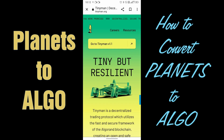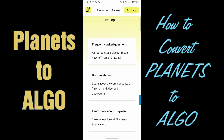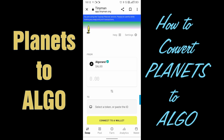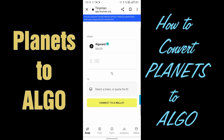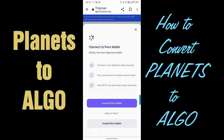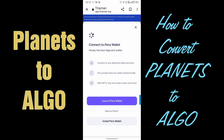From here, when you scroll up, a pop-up bar will appear on the top. Just click on Go to App. Then click Connect to a Wallet. It's going to ask you which wallet you have. I'm going to click Para Wallet because that's the wallet that I have, and then I'm going to click Launch Para Wallet.